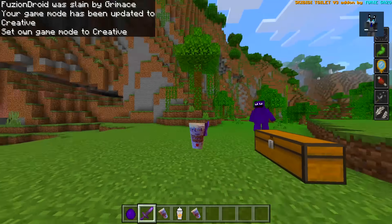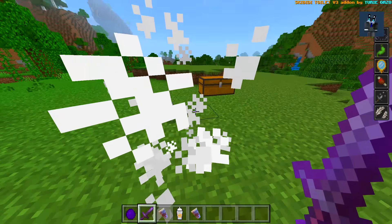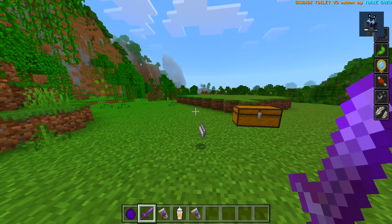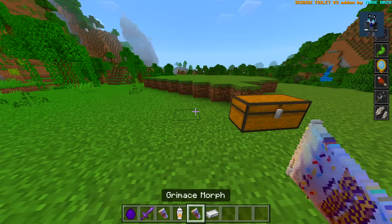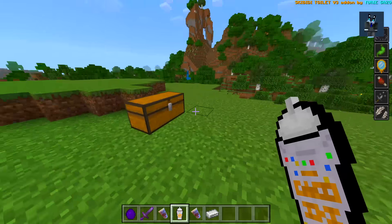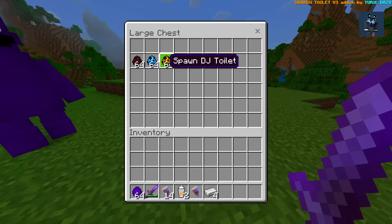We died again — we'll jump into creative. Oh, it is possible! I was so close, I could have done it in survival. He dropped some iron ingots — it would have been better if he dropped the drink itself, but hey, it's still pretty cool.